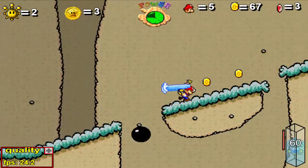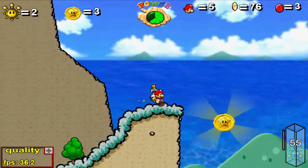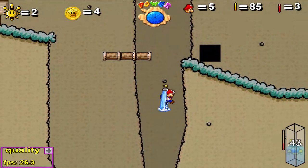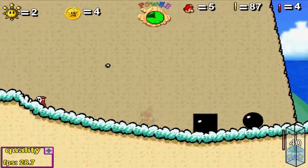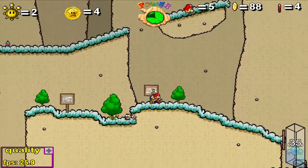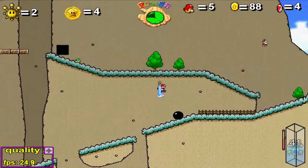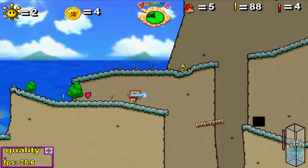Lo bueno es que hay monedas por todos lados y así no me muero. Hay una moneda de estrella — cuando era pequeño siempre se me hacía difícil pillarla, ahora la puedo conseguir fácilmente. Me he caído. Mejor debo tener mucho cuidado. Voy a alejar un poquito la cámara del nivel presionando más y menos en el teclado — si presionas más la cámara se acerca, y si presionas menos la cámara se aleja. A mí me gusta siempre tenerlo alejado porque así tengo más perímetro de visión.